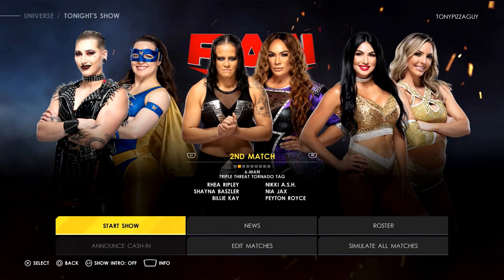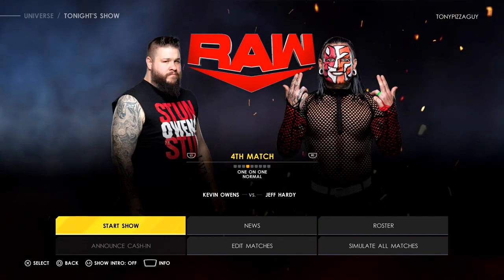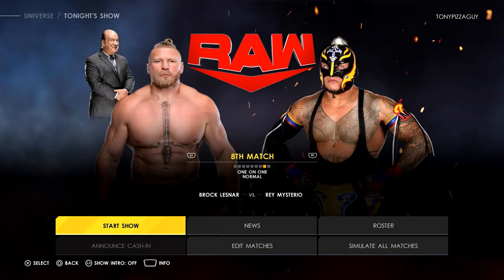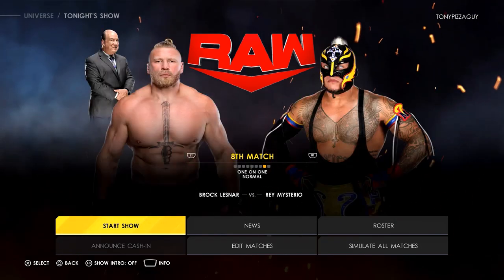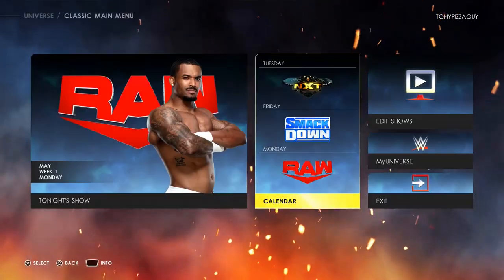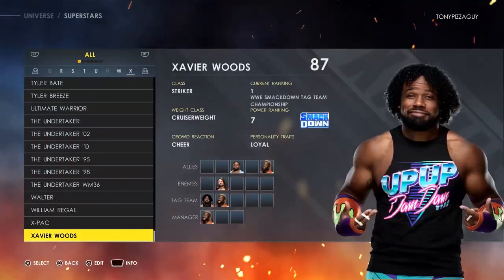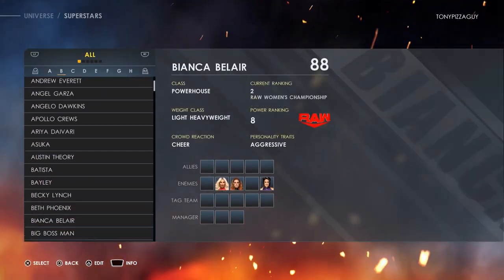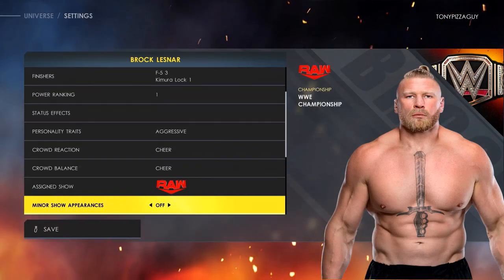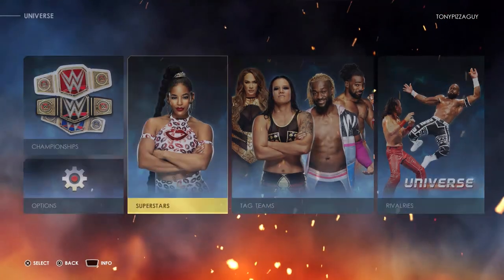On Raw we have Bobby Lashley vs Finn Balor, Rhea Ripley, a six-women tag, Big E and Tucker, Kevin Owens, Jeff Hardy, Damian Priest, Apollo Crews, Randy Orton and Riddle vs Dolph Ziggler, AJ, Brock and Rey. Wait — why is Heyman with Brock? Did I not fix that? Maybe it's because he's an ally. Let me check superstars — yeah, Brock doesn't have a manager right now, so maybe it'll get fixed next week.